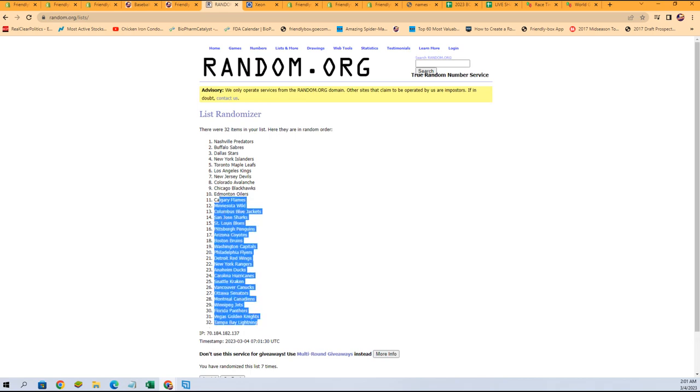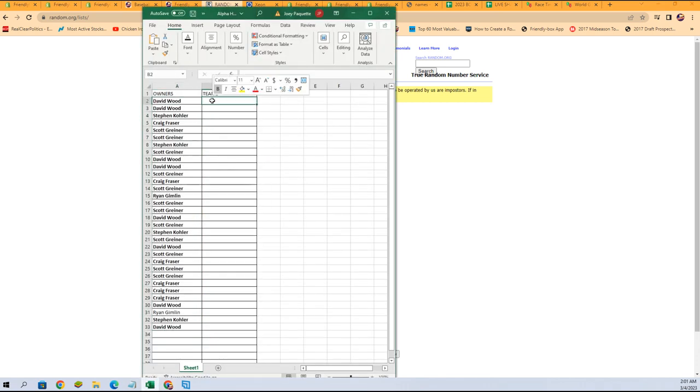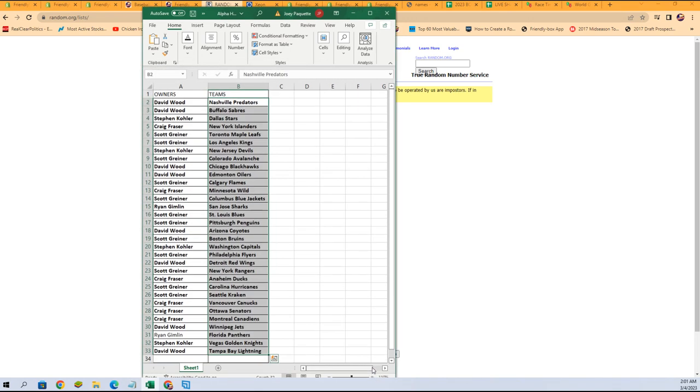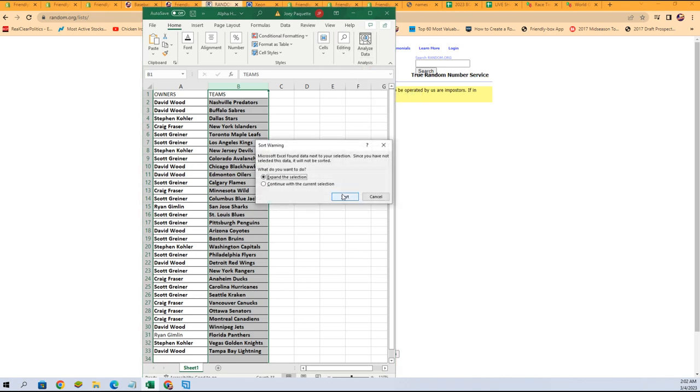Seven times again: one, two, three, four, five, six, and lucky number seven. Tampa Bay at the bottom, Nashville at the top. There it is — there is your lineup. We'll make it a little easier for you to see. In the meantime, I'm going to alphabetize by teams so that sorting and shipping is a little bit easier and faster to get it out to you. It will keep the owner names with the teams.